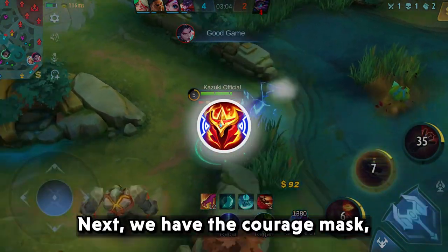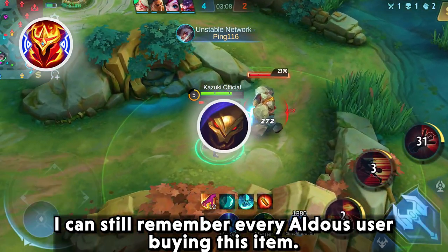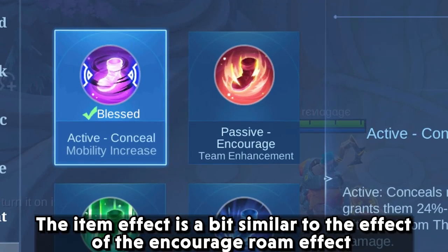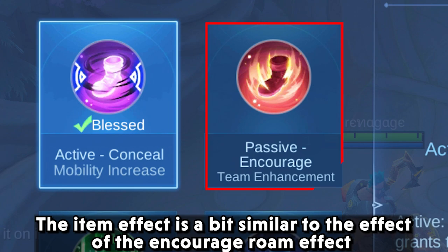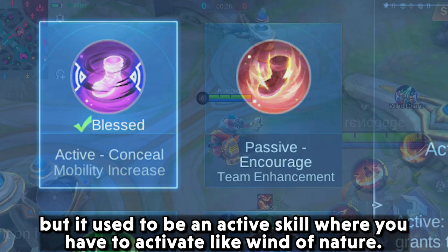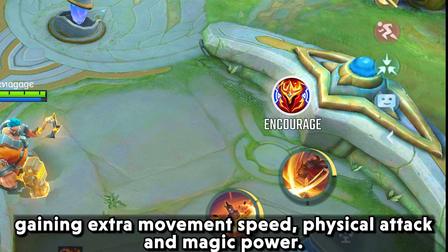Next we have the Courage Mask. I can still remember every old roamer buying this item. The item effect is a bit similar to the effect of the Encouraged Roam effect, but it used to be an active skill where you had to activate it like Wind of Nature, gaining extra movement speed, physical attack, and magic power.